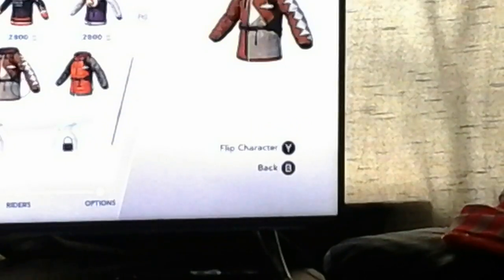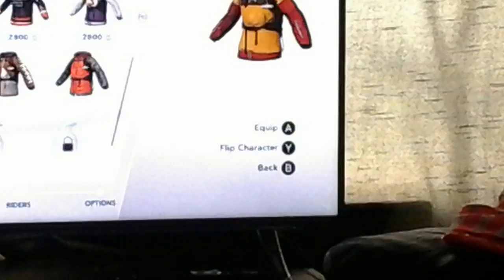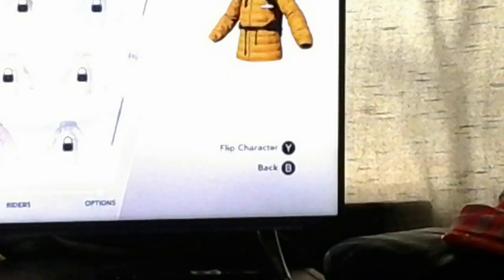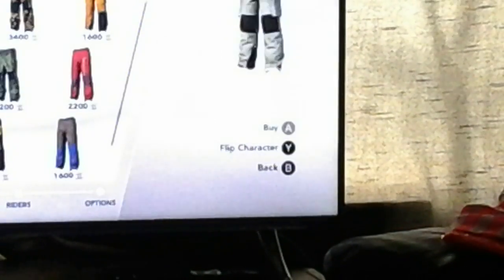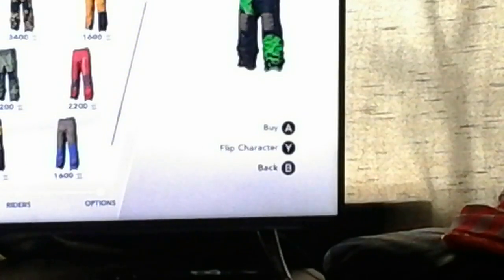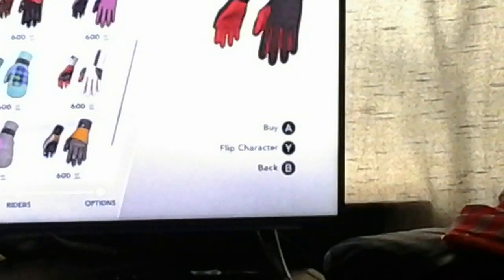Also you can get different outfits — we've got a few different ones. I'm going for yellow. I think these are actually unlocks for completing different things. We're going to equip these trousers too because they're a bit cooler. We can also get gloves — we're going to get these red gloves because they're quite cool.